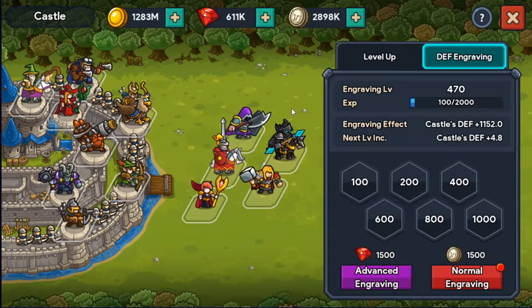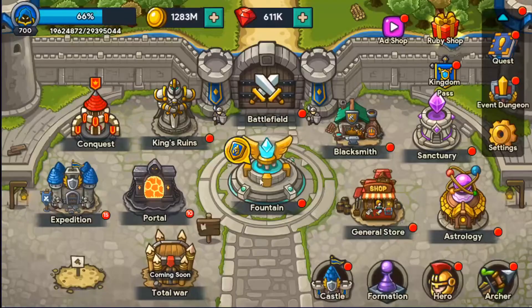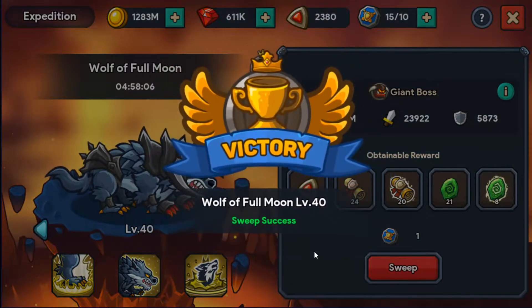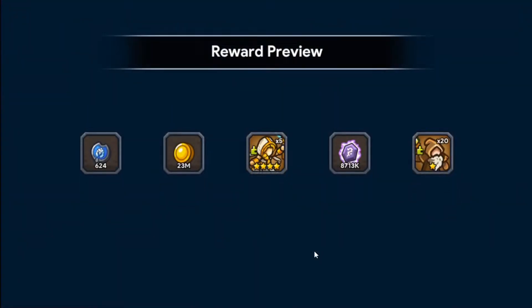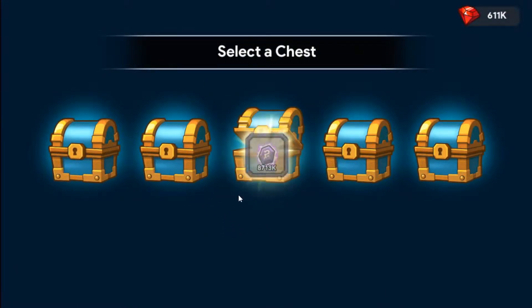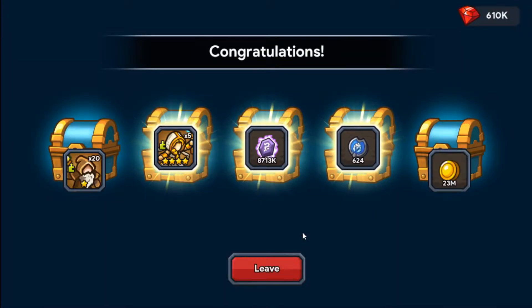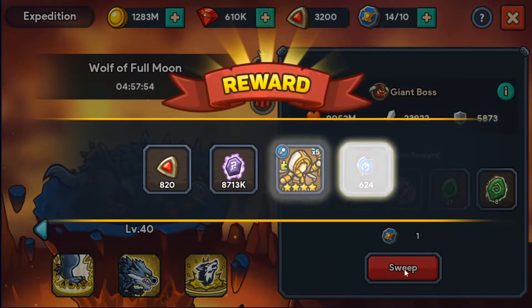My goal is to hopefully get up to level 600 with the amount of coins we have right now. But before that, let's go ahead and clear out the rest of our expeditions, portals, and so on. We want to get the Sofia rune seals and more ascension stones if they present themselves.